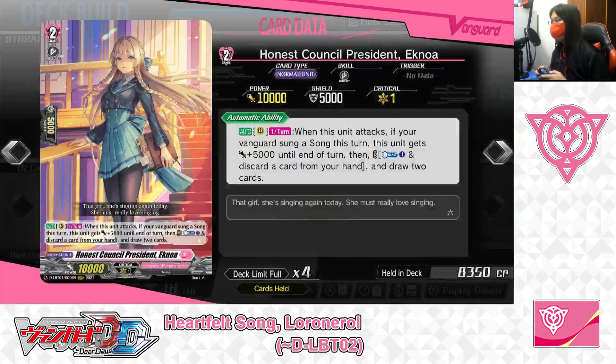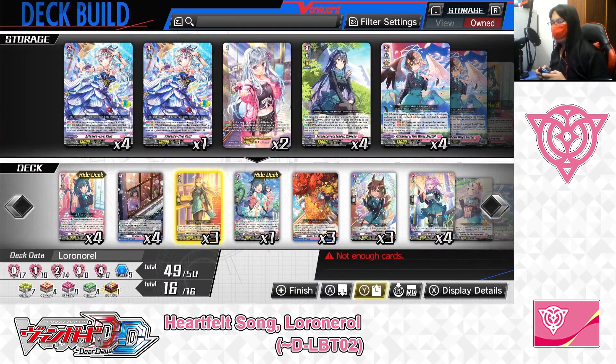Next up: Grade 2, Honest Counsel President, Eknoa. Skill — Auto as a rear guard, once per turn: when this unit attacks, if your vanguard sung a song this turn, this unit gets plus 5,000 power until end of turn. Then Counter Blast 1 and discard a card from your hand. If the cost is paid, draw 2 cards. For Eknoa, when it attacks from the rear guard circle and your vanguard has already sung a song, you can give the attacking Eknoa plus 5,000 power and pay the cost to draw 2 cards — a good way to become a potential 15,000-power attacker and stock up your hand. We've got 4 in the deck, taking one out, playing 3.